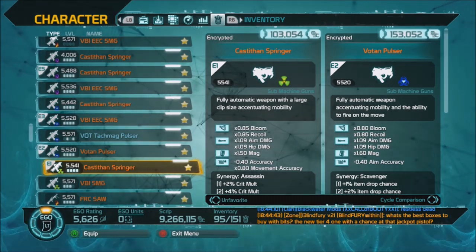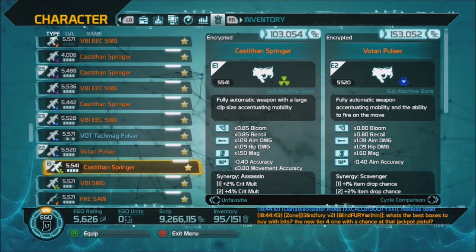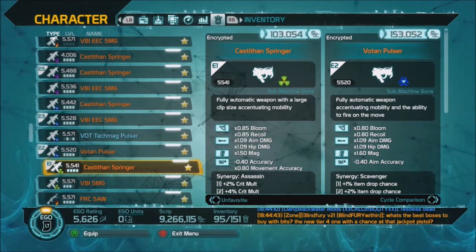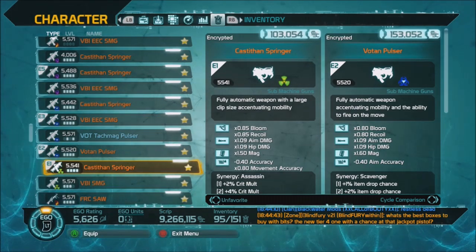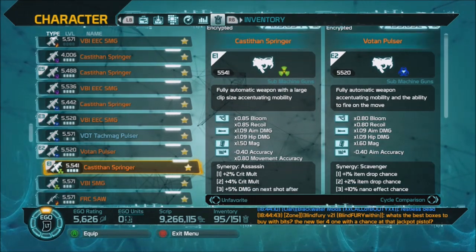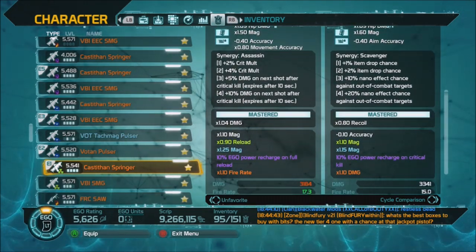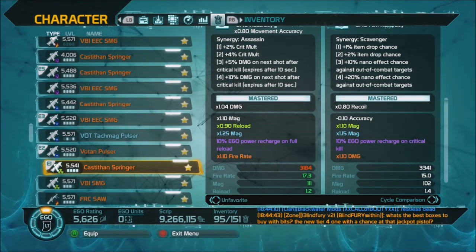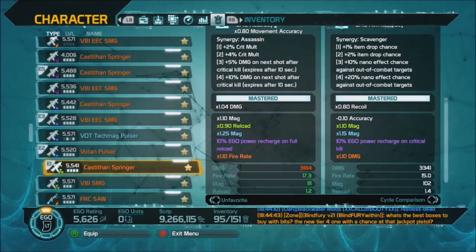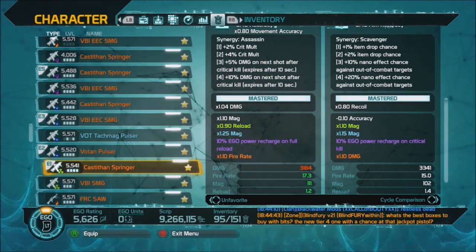When they changed up the nano effects, they also changed the damage of guns. They said if a weapon has a nano effect, the nano does a certain amount of damage, so they reduced the base gun damage depending on what the nano was. We'll look at the Casteth and Springer since I have one in every nano type. Rolls play a part - most have identical rolls, but the mastery can differ. My radiation one has a damage roll giving a 4% bump up.